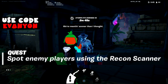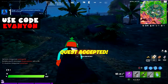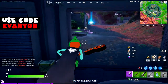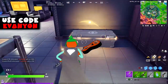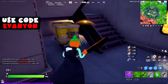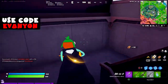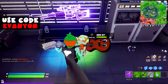The recon scanner — normally you can find it on satellite stations, and luckily there's one right here. You can also find them in IO chests. The new IO outposts should also have these IO chests, and I think you can also find the recon scanner in regular chests.